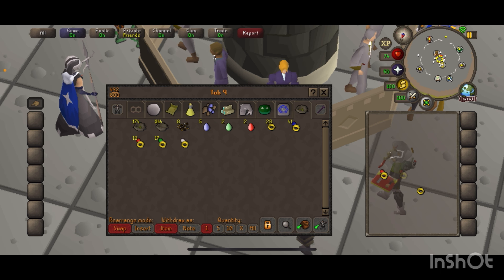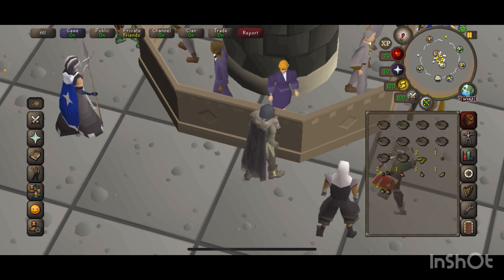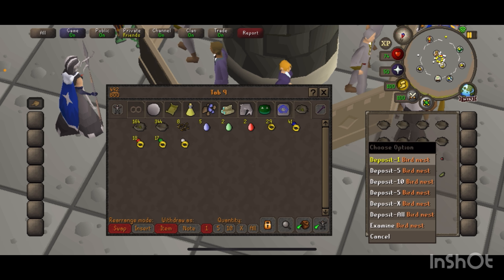With the XP piled on top of the GP, it turned into something I found myself doing multiple times a day. Like I said, every 50 minutes you can do this, and as long as you have a couple digsite pendants in your bank, it is pretty worth it. Give that thing a little rub, teleport yourself over there — it literally takes like a minute and a half. Hit your little run, get your 4,000 XP, and get your bird nests. 28 of them is about 80k, so that's pretty worth it.